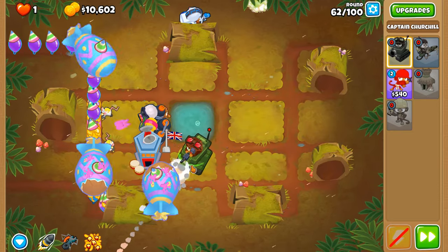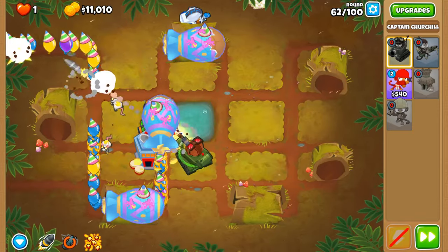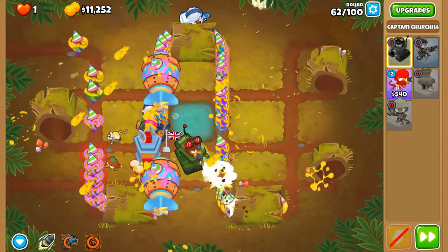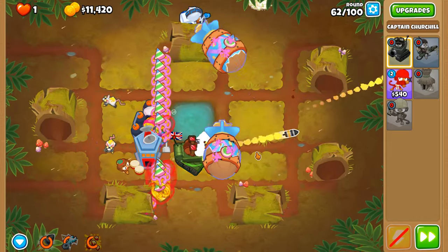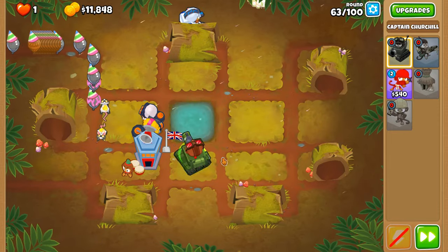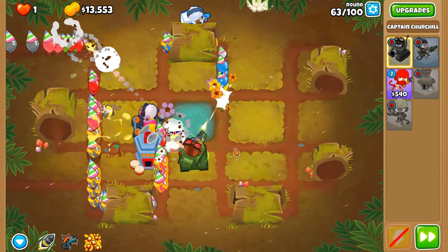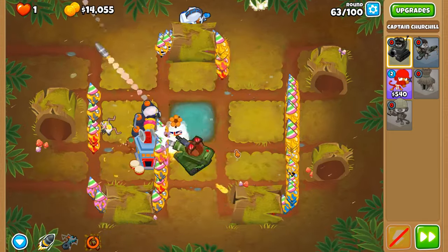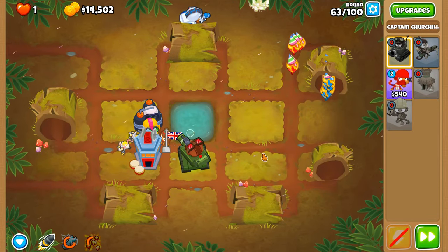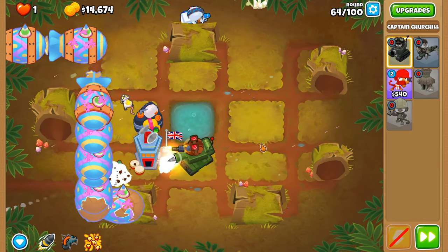Round 62 — our first encounter with fortified MOABs — and we should be able to get through without much trouble. I was also checking my recording settings, because earlier I realized there were different sound configuration settings going on, which is never good. It's always good to test your hardware before you do anything.